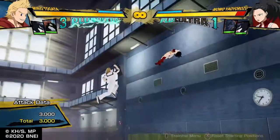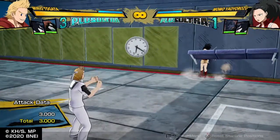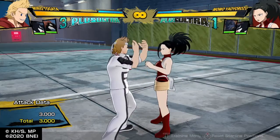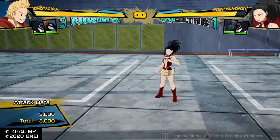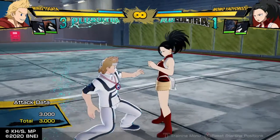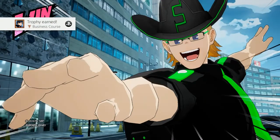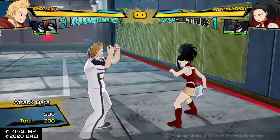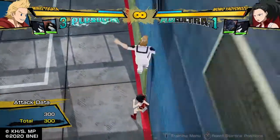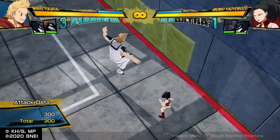Mirio's tilt quirk one is arguably his best move. He goes into the ground and then rises up to hit you, and is invincible from everything until he rises out of the ground. If Mirio uses the block button during his tilt quirk one while he's in the ground, he won't rise up — he'll just come back up without the uppercut. This makes the move a lot safer, but it is still punishable if you're right in front of your opponent.